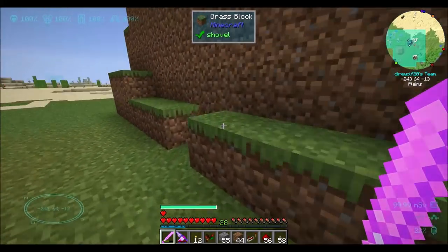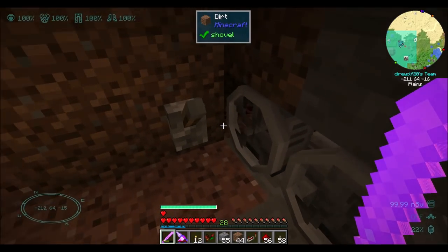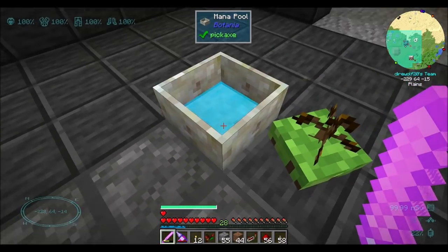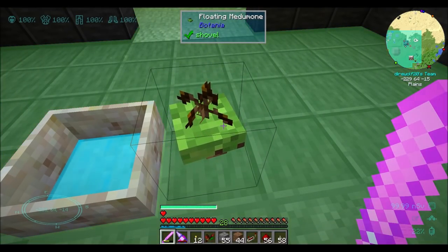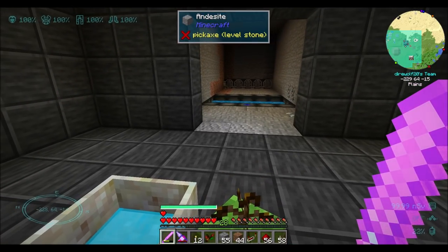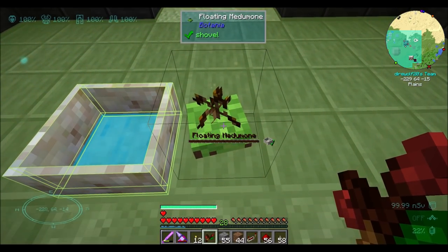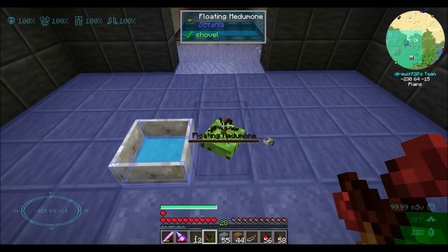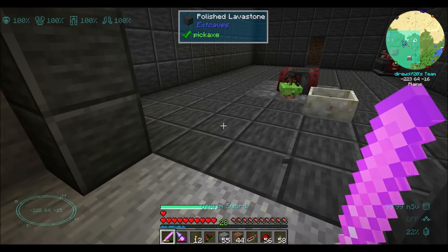Last episode we set up some fans in here that push any entities right into this spot, and then we set up a floating medumoon from Botania that should in theory prevent mobs from moving around. We're going to experiment with that a little bit. I did place down the mana pool — I found when I logged in today after having closed the world and come back in, this thing was out of mana. So I don't know what the deal with this mana thing is; it was a little bit weird last episode, so we're going to play with that today.